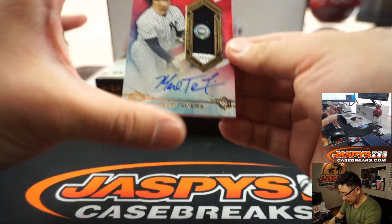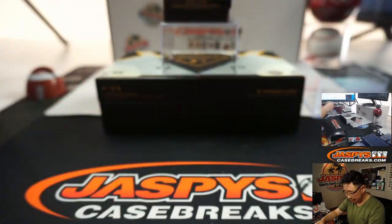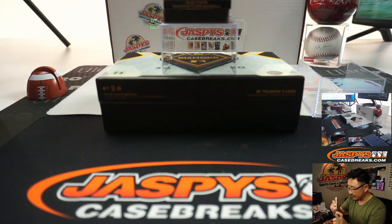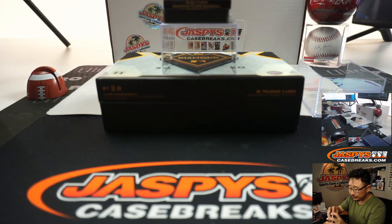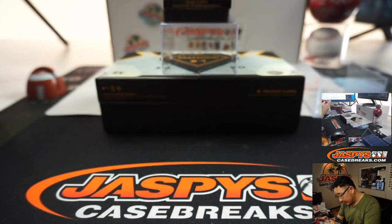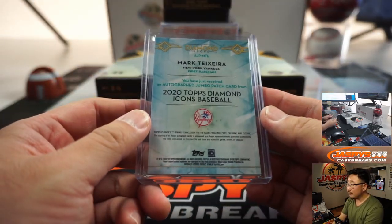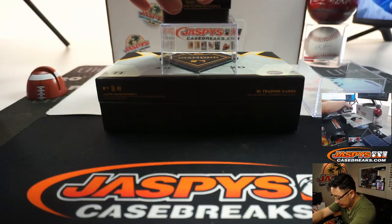Next up is Mark Teixeira, one out of five — patch and auto, Yankees edition of Mark Teixeira. And it's got that hologram sticker in there. So if you go to mlb.com/authentication, you can type in the letters and numbers in that sticker — it's JC638261 — and then you can see what game that was from, and maybe check game logs to see if he played.